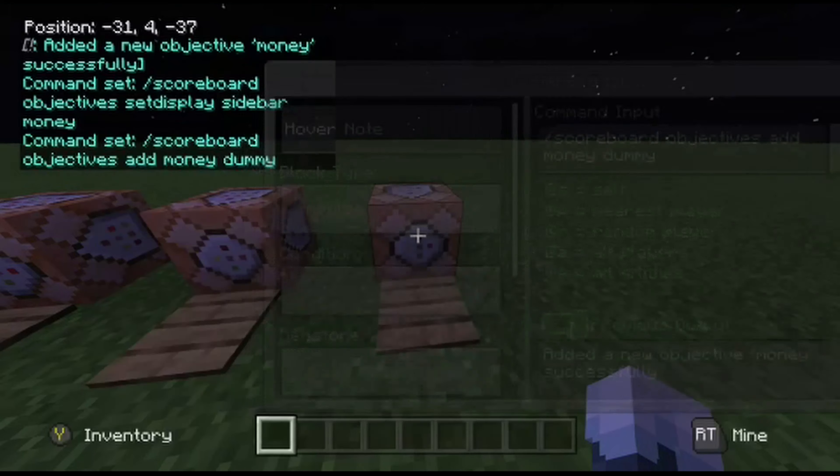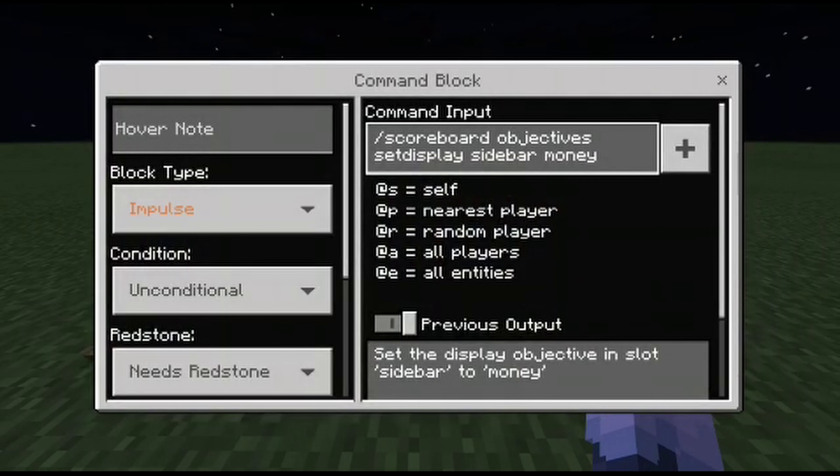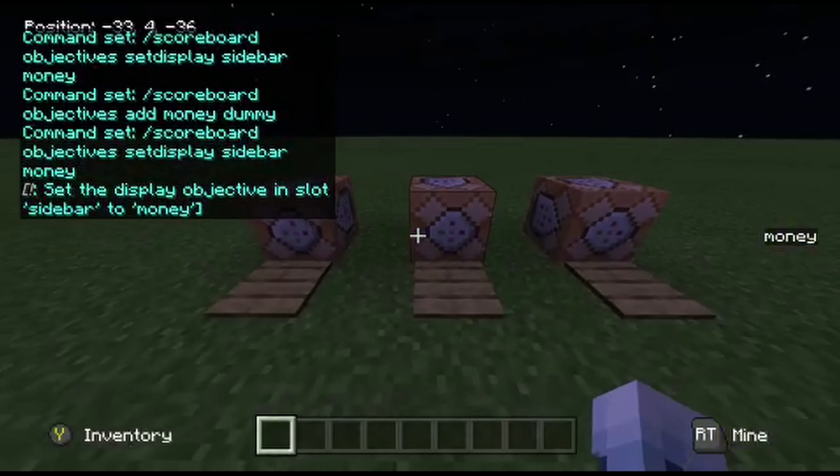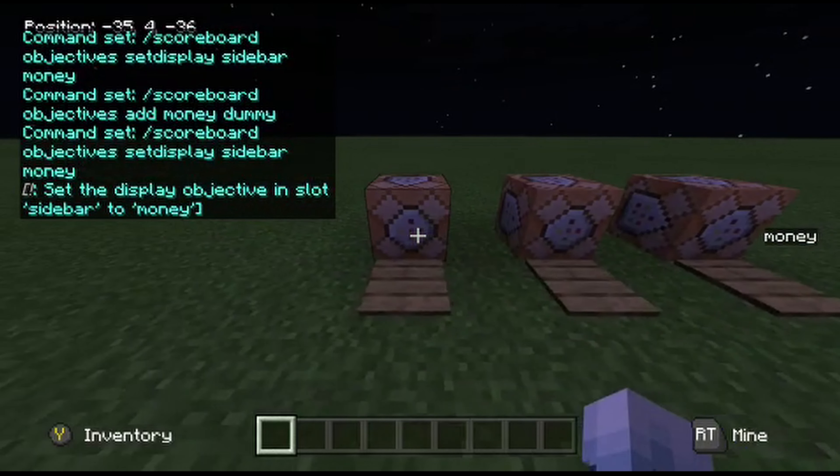This one adds it onto the sidebar: slash scoreboard objectives setdisplay sidebar money. So as you can see, it has it on the side in money. It's white — you can change that and I'll show you how to later.